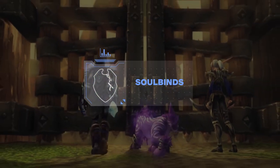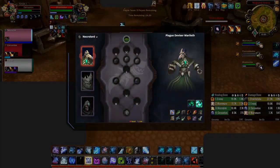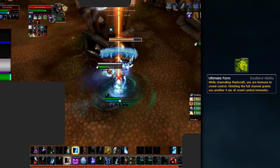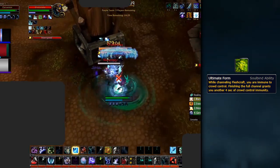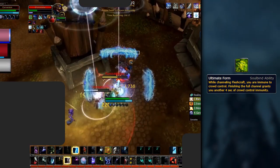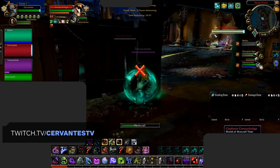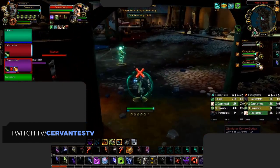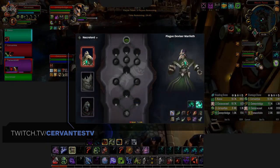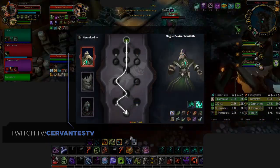Speaking of Soulbind abilities, after selecting your covenant you'll unlock Soulbinds, which are essentially skill trees you'll be progressing through as you journey through Shadowlands. We recommend using Plague Deviser Marileth as your Soulbind for competitive PvP, as you gain access to Ultimate Form, which allows you to immune incoming CC while channeling Fleshcraft and for four seconds afterwards if you complete the entire channel. Our recommended path through Marileth sees you choose from two Potency, one Finesse, and one Endurance Conduit.